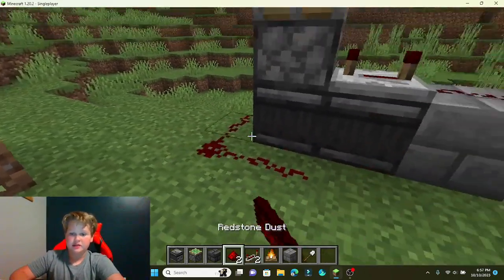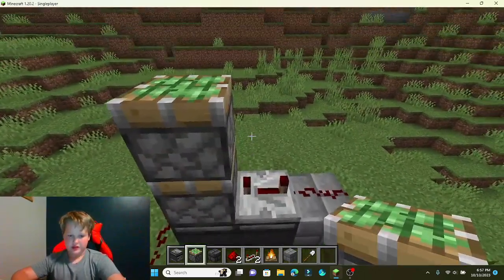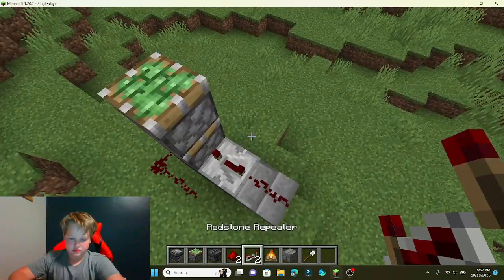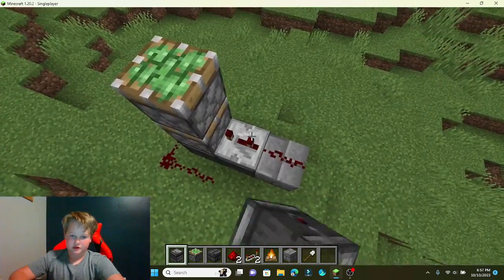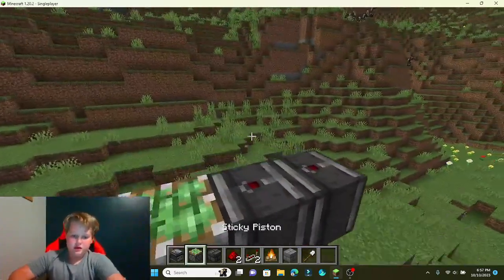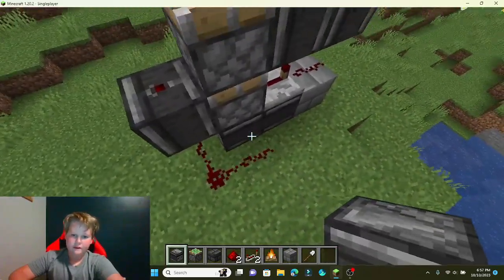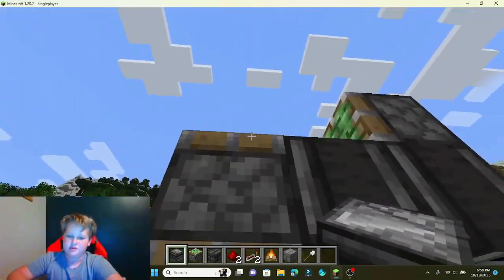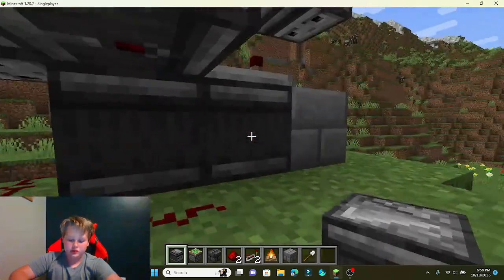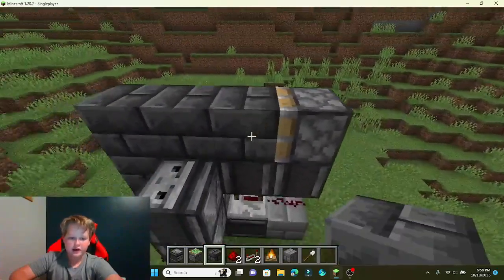Now if we break this like that, then I'm going to put this on top. I'm going to put an observer like this. Put that right there. An observer right there. But this one's different - he don't like it, he likes it. Yeah. So I'm going to put that right there. Now I'm going to put that right there, like that.